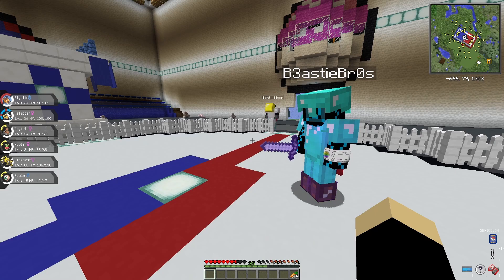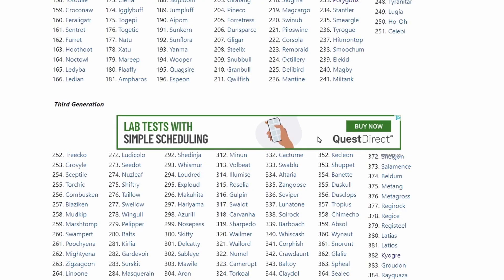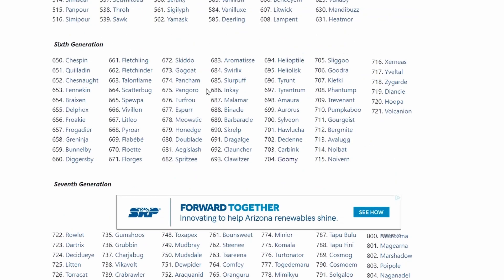You get one free mulligan, and if you get a legendary, that's an automatic mulligan. Let's jump into it — who wants to go first? I'll go first. My first roll: minimum is one, max is 905 — generate — 634!